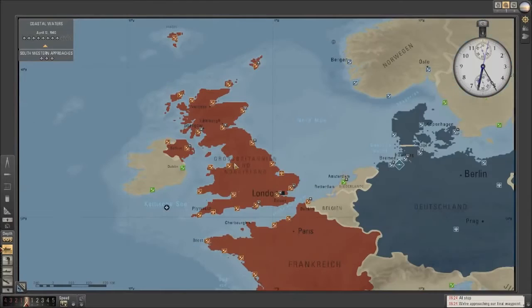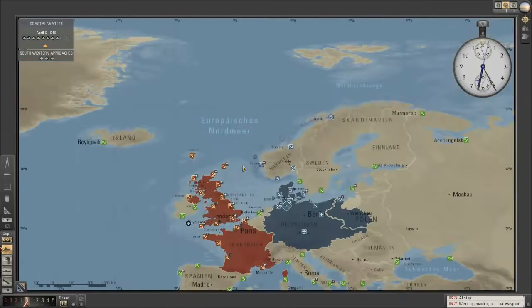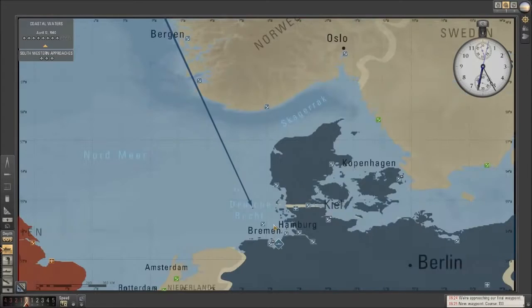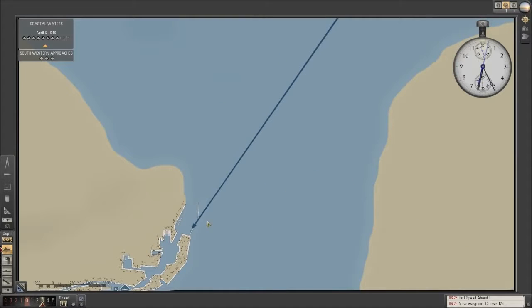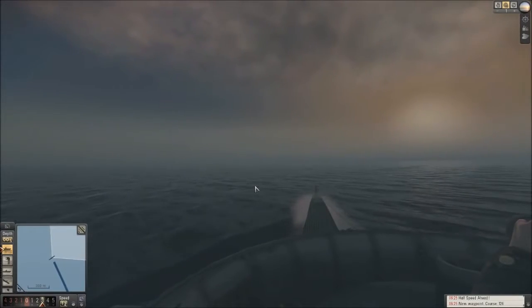Norway's done — we can see the ports are now blue. They are ours; I imagine they'll be going gray at some point. We've got a new mission over here — patrol the Southwestern approaches — which is done. So I guess we're going to turn back around and head on into Wilhelmshaven. Might be the plan and see if we can't find ourselves another mission. Back when we get back to port.